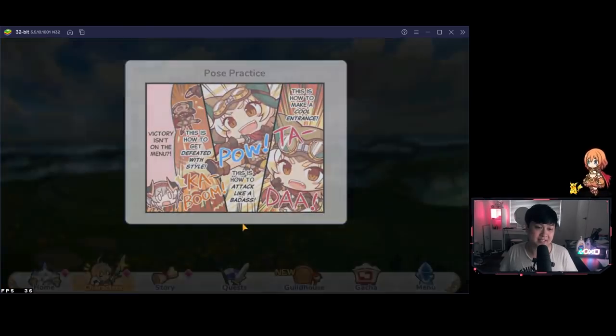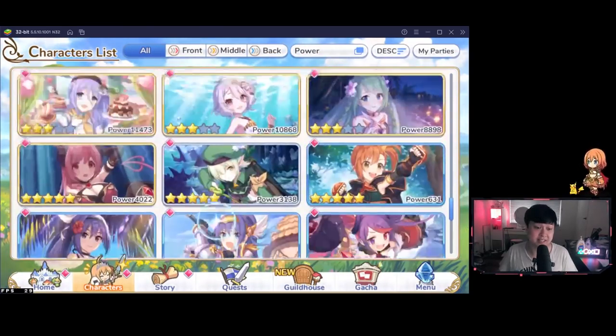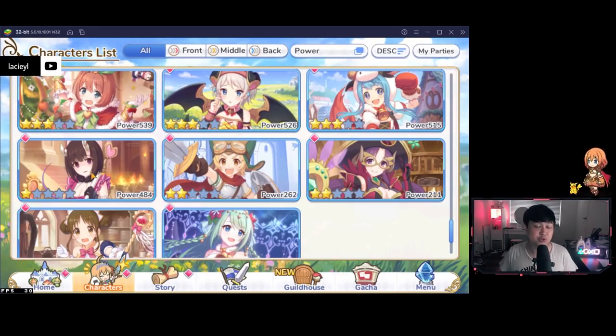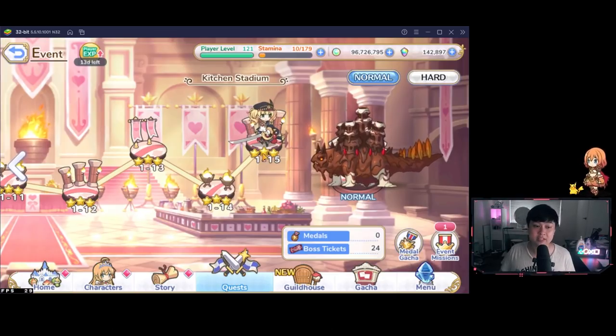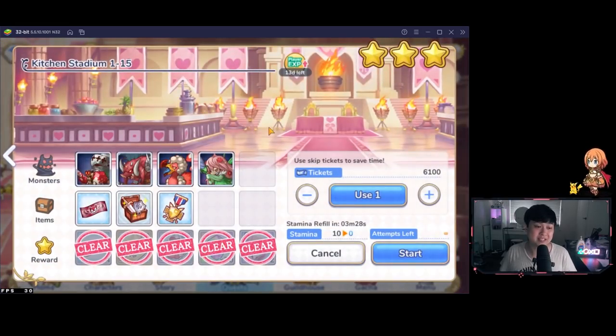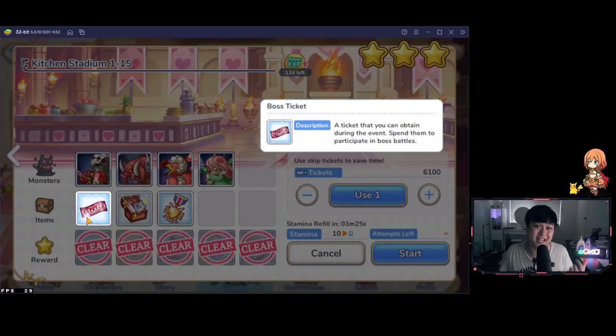The last question is: how far should you take Valentine's Eriko? I mentioned she should be at least three stars for the bond levels. From a competitive standpoint — for competitive CBs or good timelines — try to go for at least four-star Valentine's Eriko, whether via DAs (which might cost about 200 DAs, which isn't too much), or by dumping all your stamina into the stage 115 to get boss tickets and running them in hard mode.